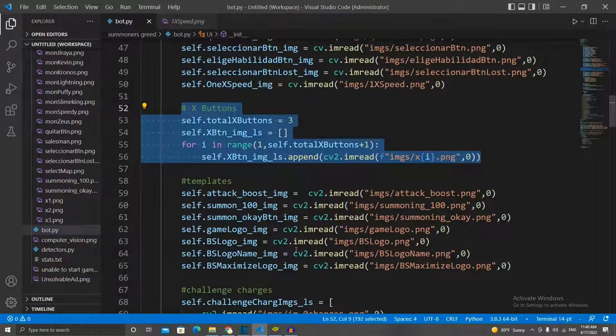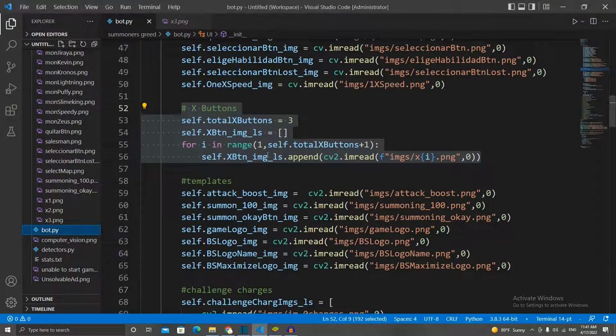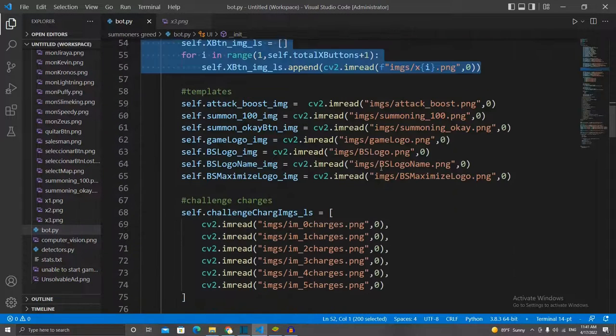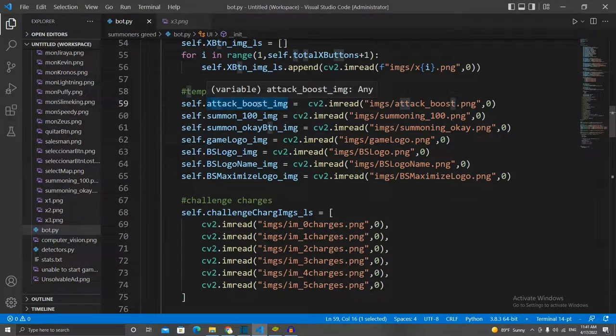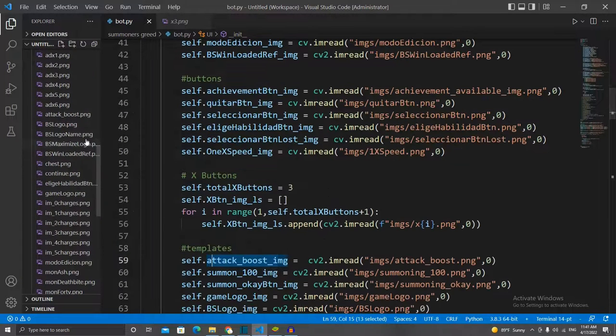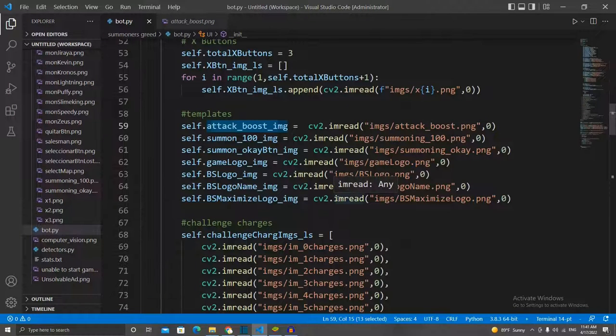Then we have X-buttons — buttons so that you can close a window that's impeding the view. We can't see anything, so we click on it so the game can continue. There are 3 of them and we just load them using a for loop. Then we have templates — images you cannot click on, but they're useful for different things. For example, the attack boost image: if the Monitor Man is offering an attack boost in exchange for watching an ad, we're going to ignore it because we don't need attack boosts.